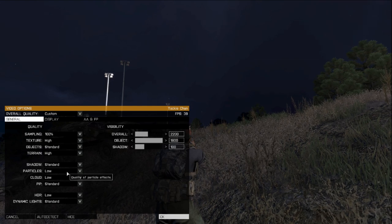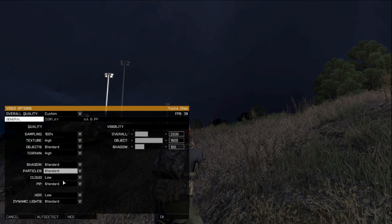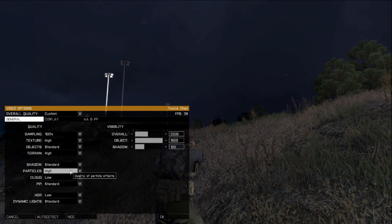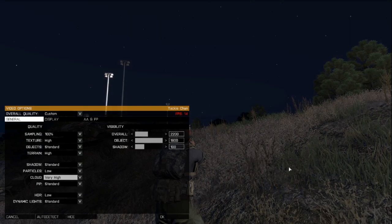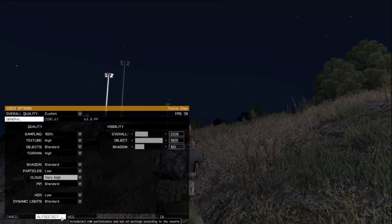Particles, I leave those on low. You can change them to standard — your FPS doesn't really drop that bad. If you put them on high, it doesn't really drop at all, so you can leave them on there if you want; I just like to set them on low. Clouds, I like to set on low because if you set it very high, your FPS kind of starts to drop a little bit.